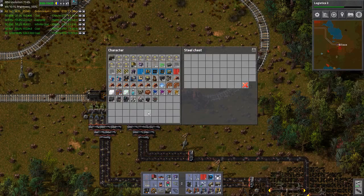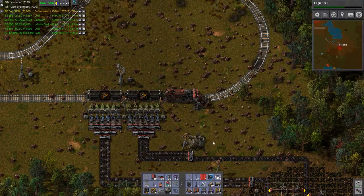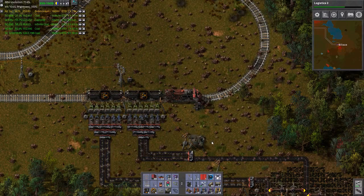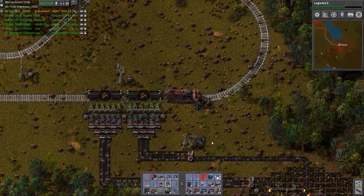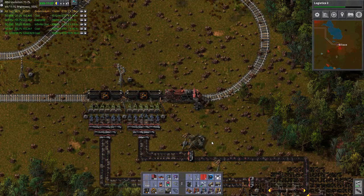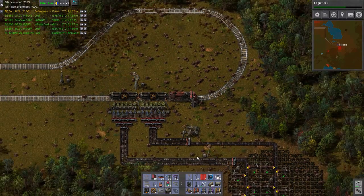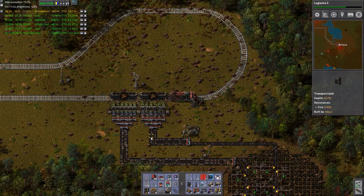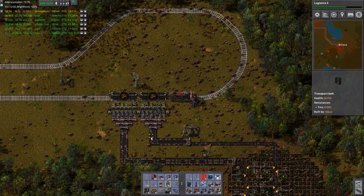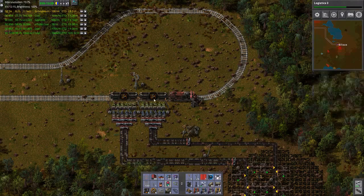This is actually looking quite good. Let's put this down here. The density on the right hand side looks about the same as the density on the left hand side, but it is also like twice as fast, so it is supposed to work exactly like this.